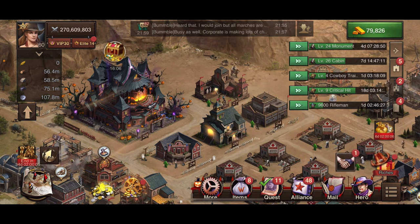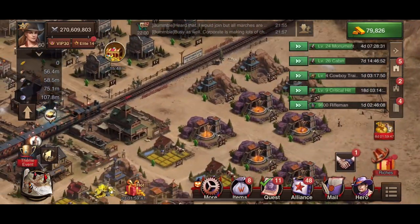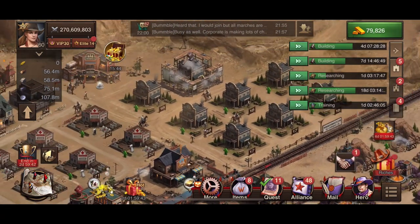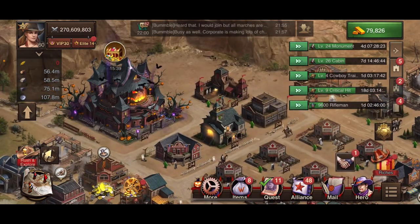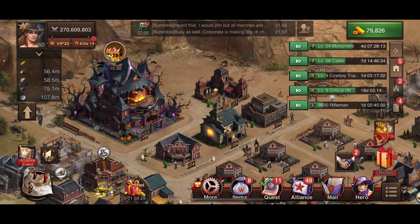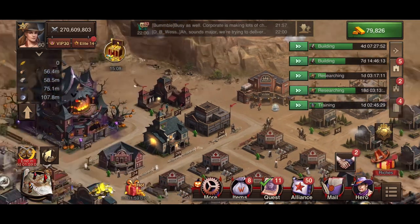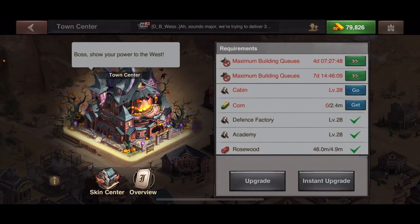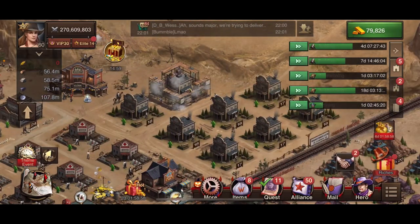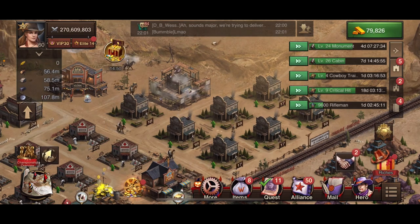I'm at level 28 right now. You can click on a building to see what needs to be done to get your TC to the next level. A lot of people like to upgrade every building to its max level, but to get to TC 36 faster you need to skip that and just upgrade what's required. Right now I'm building my cabin from 25 to 26, and I need it at level 28 to upgrade my Town Center.